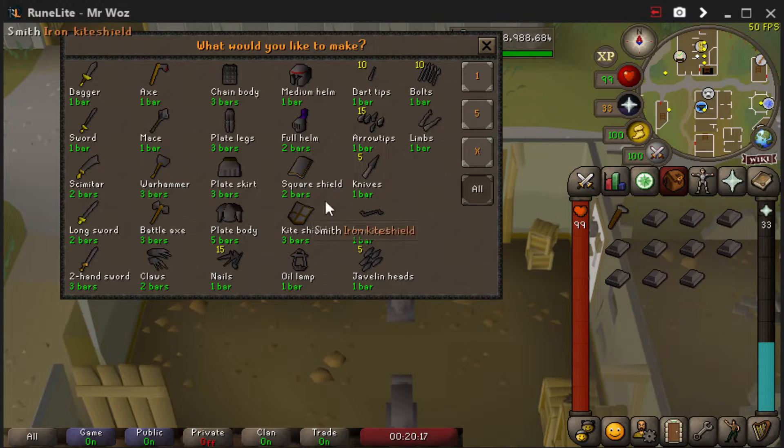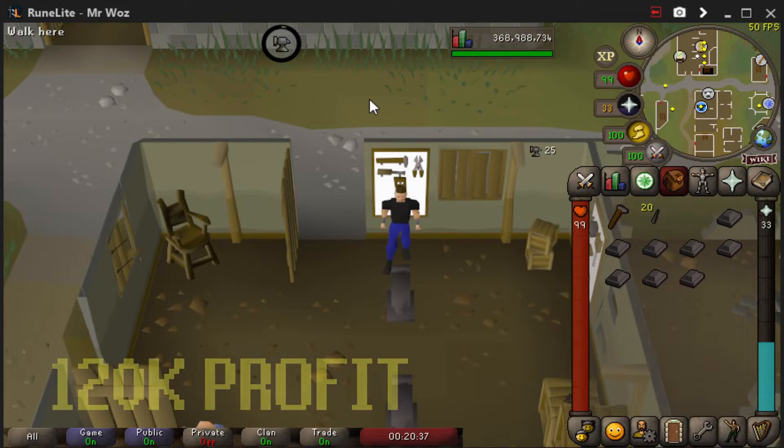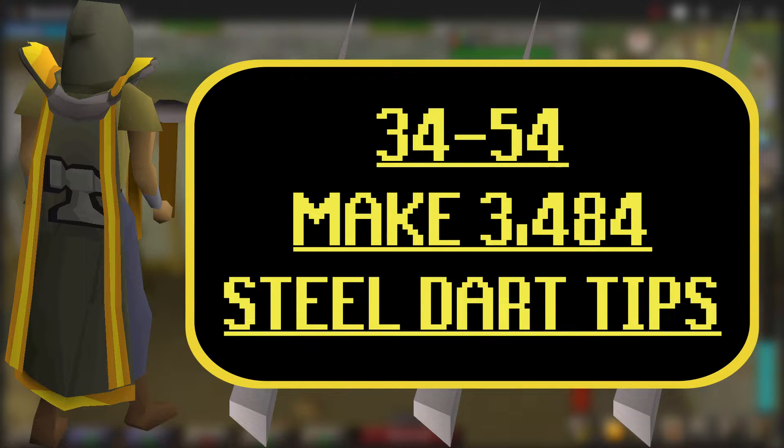On the right-hand side you've got quantity options: one, five, X, and all. You just want to click 'all' and that gives you the option to just left-click, making it a little easier. Once you've smithed all of those, sell them at the Grand Exchange and you'll make 120k profit.